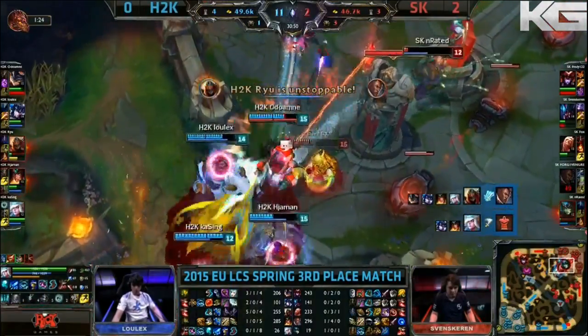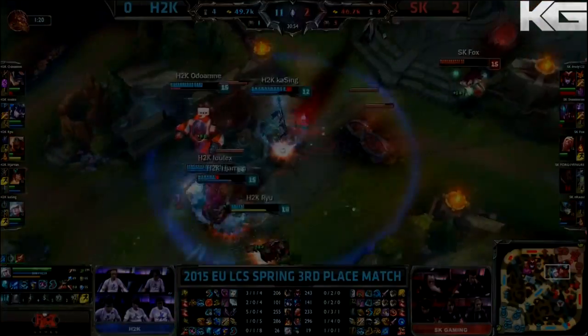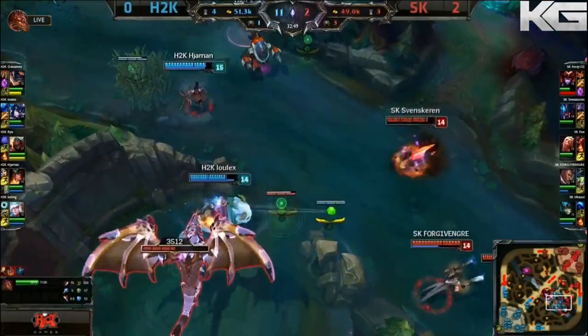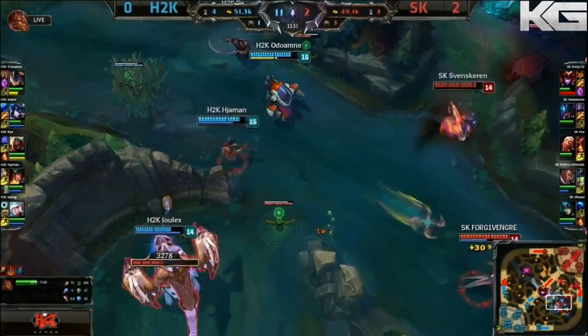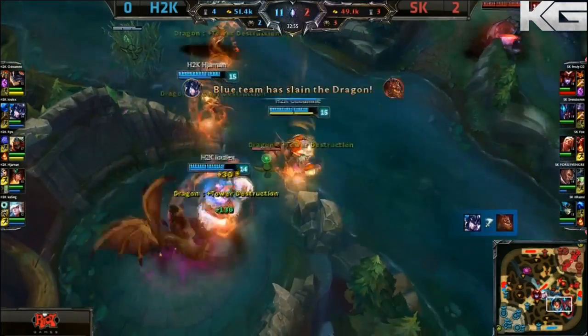N-rated is gonna be the first. Svenskeren. Fox in the middle with the Zhonya's on as he throws the Heimerdinger flag — will stay alive. The monsoon comes. The culling from Forgiven. Still, H2K not fully committing to this one. Dragon getting very, very low. They should be able to take it. They do.